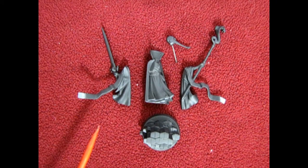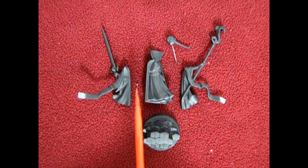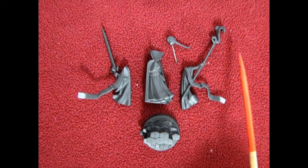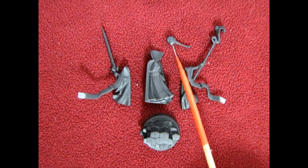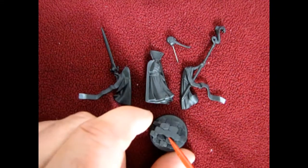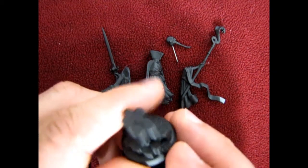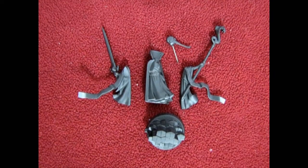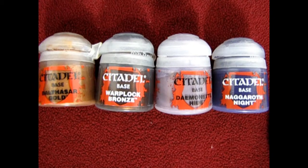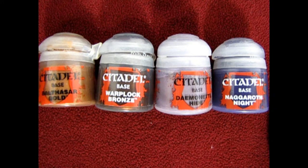Here are our wizard parts after being sprayed with black primer. You can see a little gray on the ends of the ribbons where my clips were holding them in place. We have the arm with the sword, the snake rod, the head on its pin, our body, and the base with the basalt-type rock formations. It turned out pretty nice just for primer. Now it's time to put some paint on this wizard. Our base colors from the Citadel paint line are Balthasar Gold, Warplock Bronze, Demonette Hide, and Naggaroth Night.